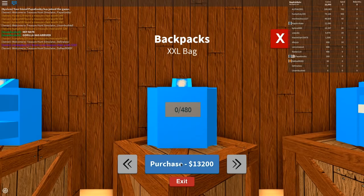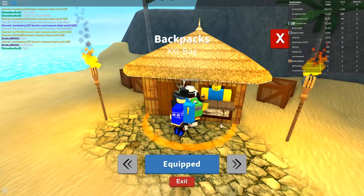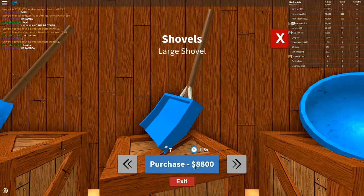What's in this upgrade? XXL bag. Let's go ahead and start with this one right here - 13,000 coins. Got the XXL bag. What do we got in the shovels - I mean the buckets? I have just enough to get the large shovel. Here we go.